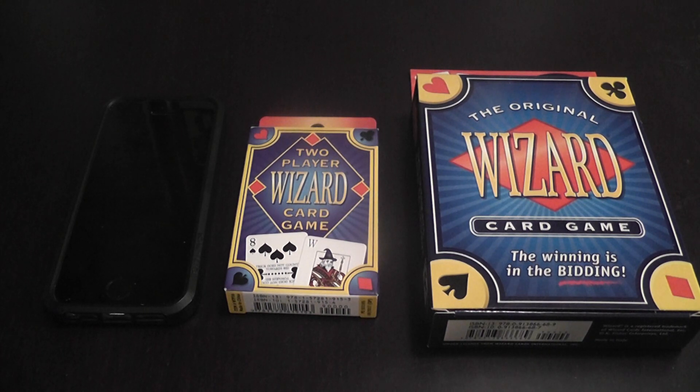Wizard is a card game that has been quite popular in the last years. It is a trick-taking game, which gives it some legs - it's easy to get people to play when you tell them it's a trick-taking game. They know the general idea. But this game puts an interesting spin on trick-taking because it is a game in which it can be good to lose from time to time.